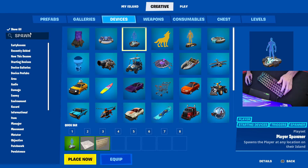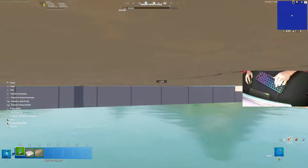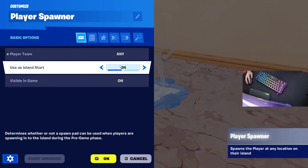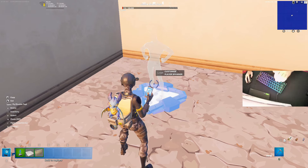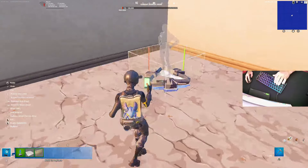The next thing you're going to do is go into your inventory and get player spawners — type in 'spawner' or 'player'. Place down one player spawner to start, right here, then edit it: customize player spawner, turn 'use this island start' off, visible during game off. Keep all this the same — it's the only thing you're going to change on these. Then copy this.